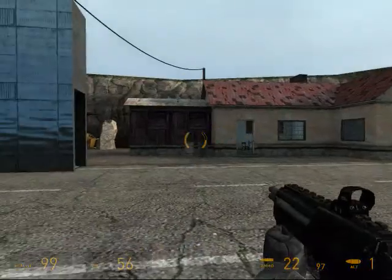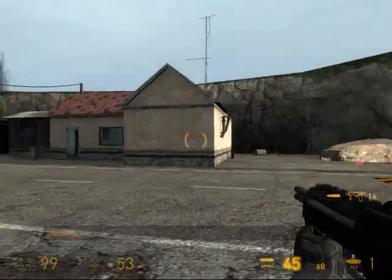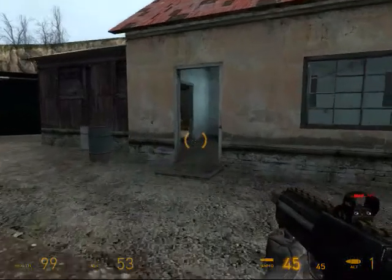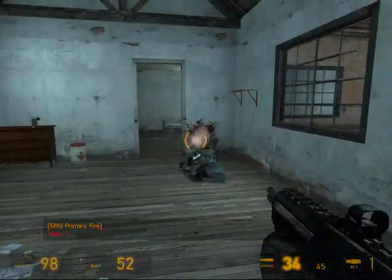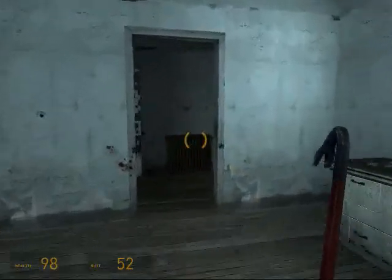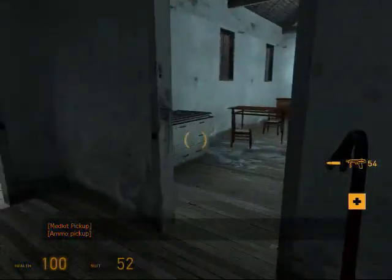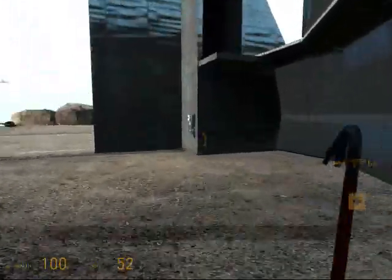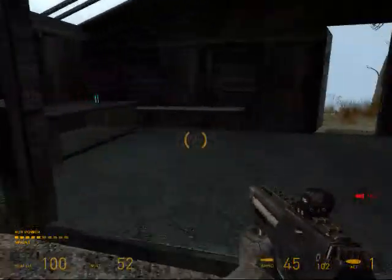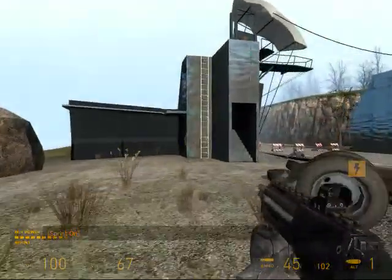So we go in here and kill all these guys. That guy tries to take us from behind when we're not looking. Oh, nice beds — do the combines sleep? I don't know, but they have medkits and ammo. Over here is a Healy device. Actually, they called that a medkit in Half-Life 1, but that's confusing, so I call it a Healy device.